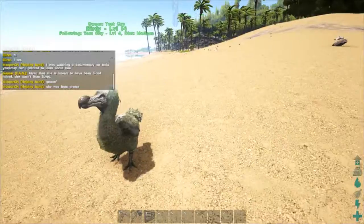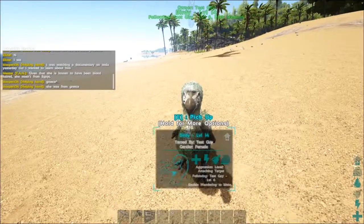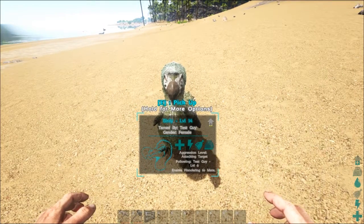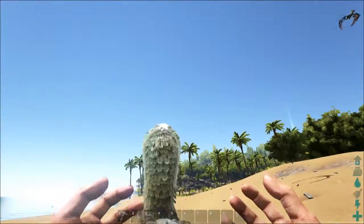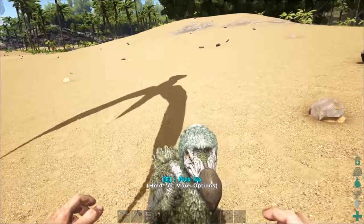For right now we'll go over the basics of controlling the dinosaurs you've tamed. Usually when you want to ride a dinosaur you craft a saddle for it and hit E to ride. With dodos you can't ride them — when you hit E you'll just pick them up. You can run with them, take them back to base, and then click to throw them.